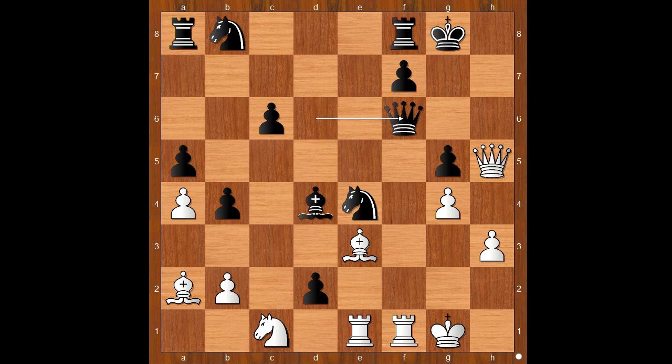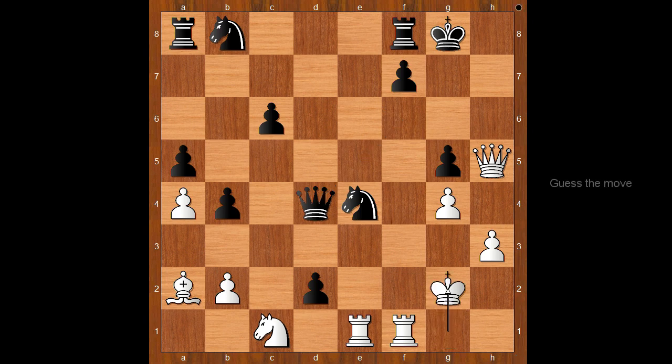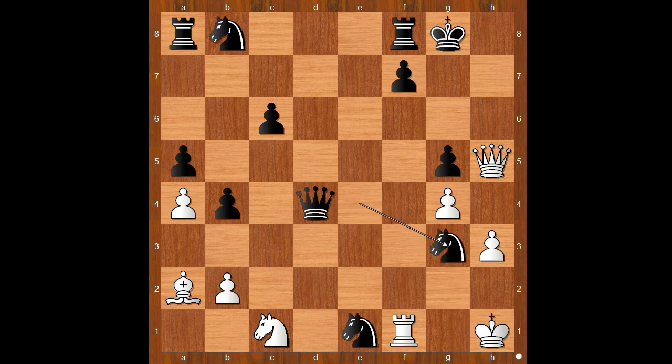So rook takes queen is losing. Svidler played bishop takes bishop on d4. Queen takes on d4 check, king to g2. Black played the move and white resigned. The move is — king to h1, knight to g3 check, king to h2, and black can win in many different ways. Let's pick knight takes rook check, king to h1, knight to g3 check, king to h2, black to move — checkmate in one — and the move is queen to f2 check, mate. Wow! That was brilliant play by Malakhov.